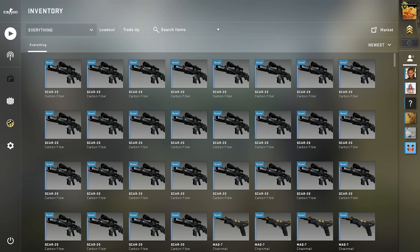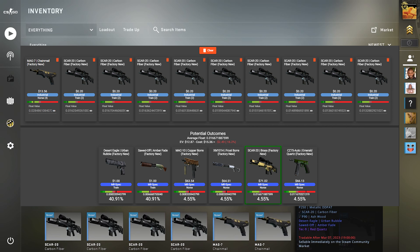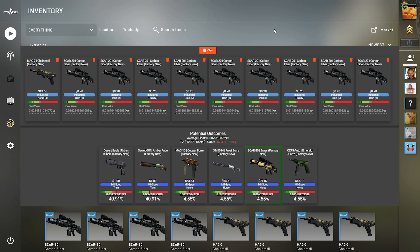How this trade is going to look is essentially we will have one Norse collection and then just fillers. The one Norse collection is super low float with four outcomes. We've got the carbon fiber with two outcomes. This trade is close to a 20% chance of getting what we want and costs roughly about $22.